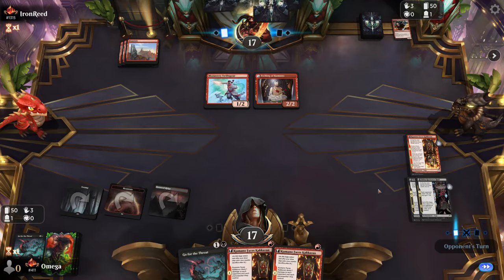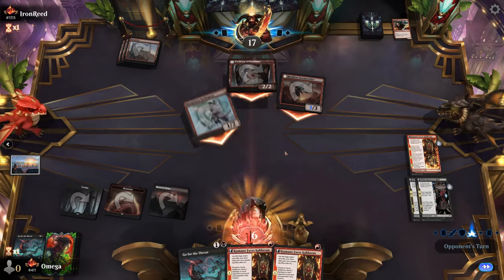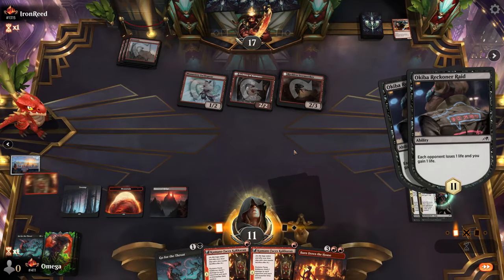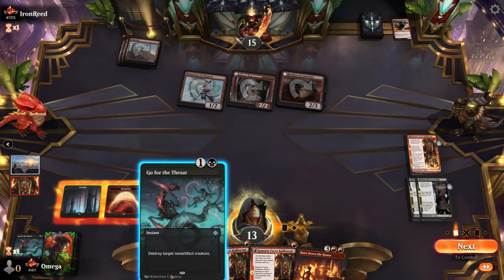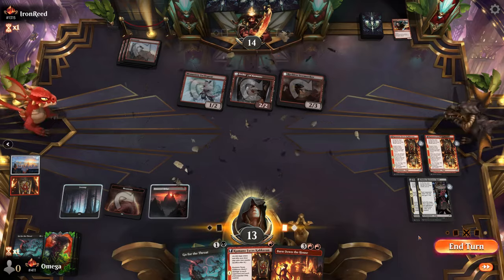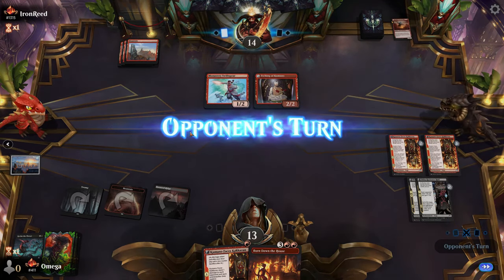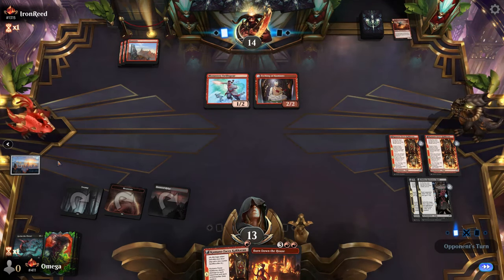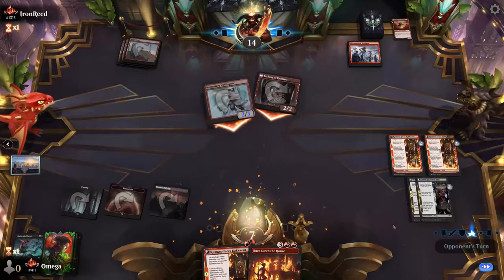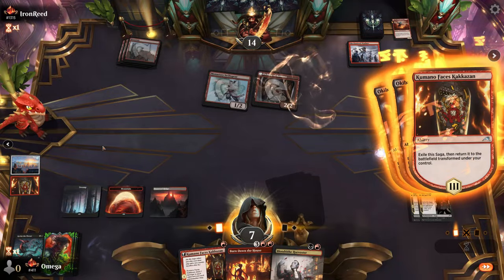Trying my best — definitely not the hand I expected, and I got quite punished by not holding Go for the Throat. We have a lot of value and we heal a little. It's a 2/2 creature. I need to remove it right now — he might have another Storm Seeker, and switching to nighttime is always a big deal. That's a lot of damage, but fortunately Okiba Reckoner Raid helps a little.